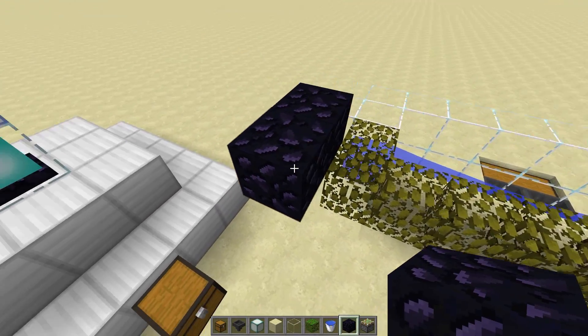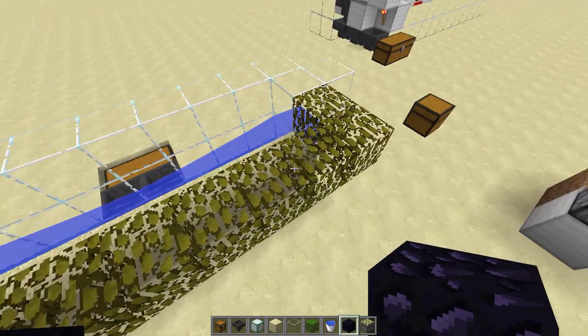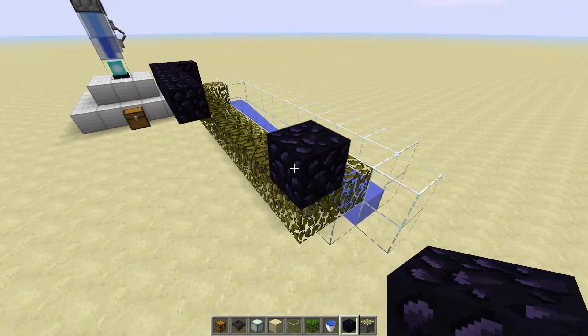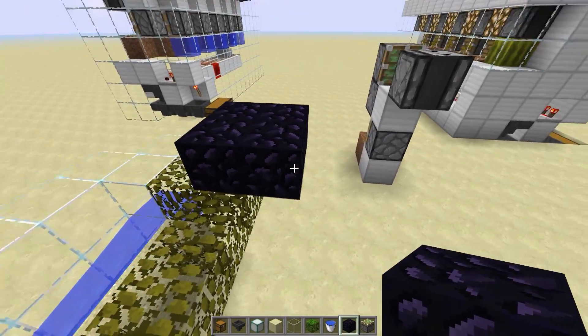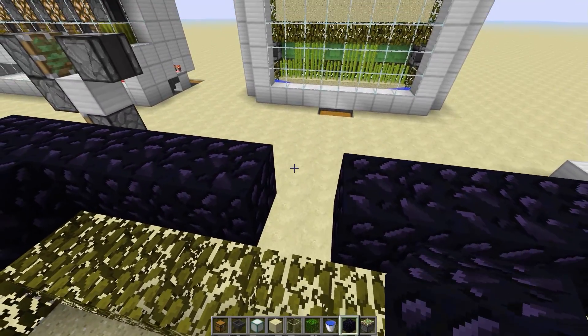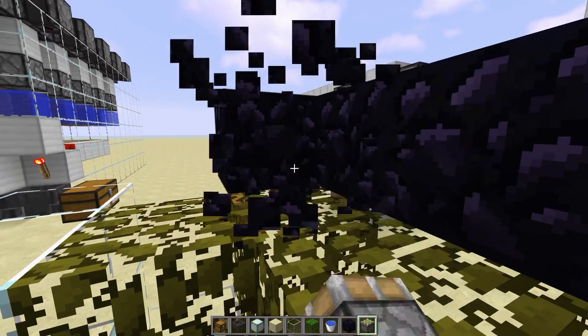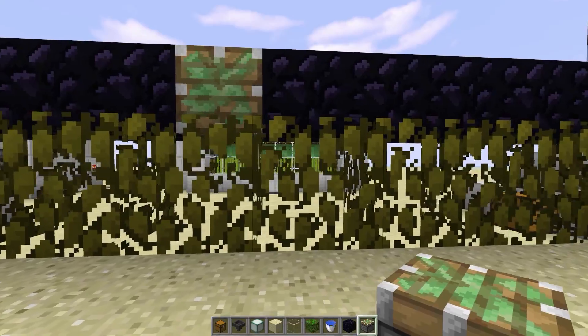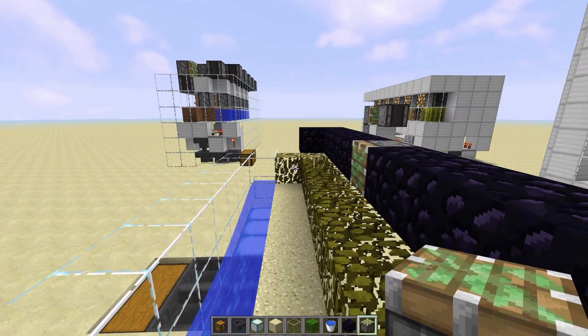At some point we need to place a sticky piston to move our blocks. You can place it on either end if you want — I put it in kind of the middle just for the sake of uniformity, but that's just how I roll.